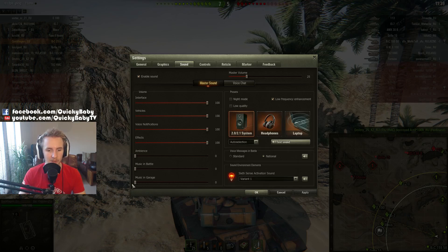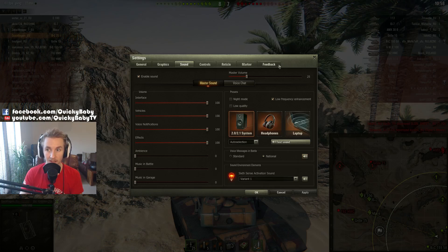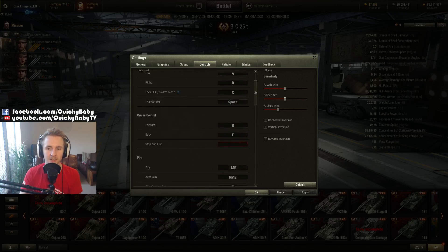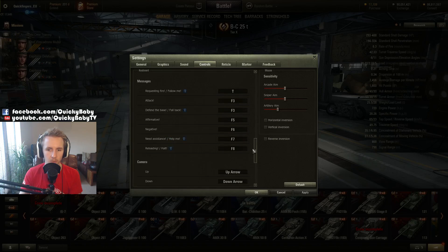Sound-wise there are very few things I like to customise. Personally I like to get rid of the music in the battle and the garage, as well as the ambience. But one of the most fun features for me is to enable national crew voices — Czechoslovakian, American, and British. Remember though, if you can't understand what your crew is telling you, you might want to use the standard voices. For me personally I'll forgo that for a little bit of immersion. Control-wise I don't think you really need to customise too much in World of Tanks.